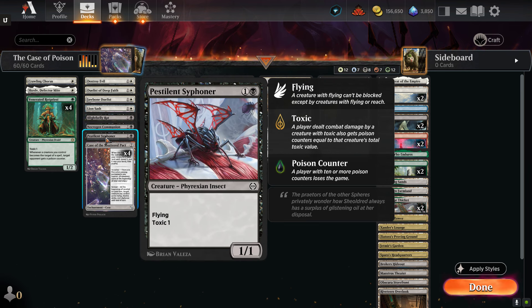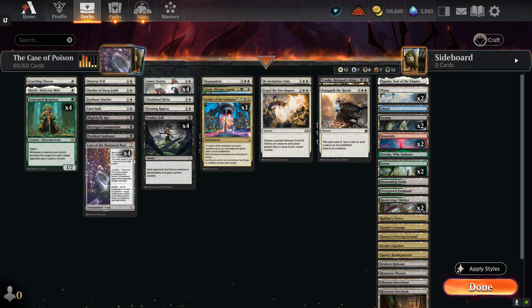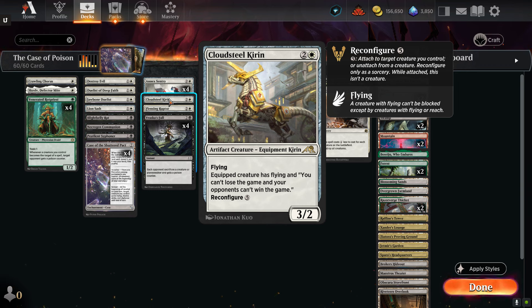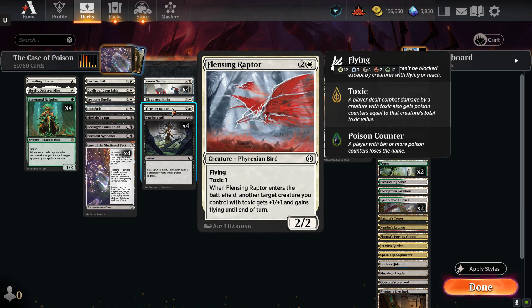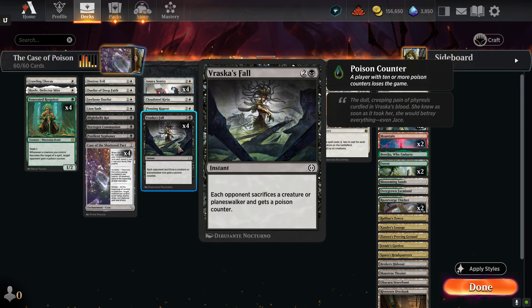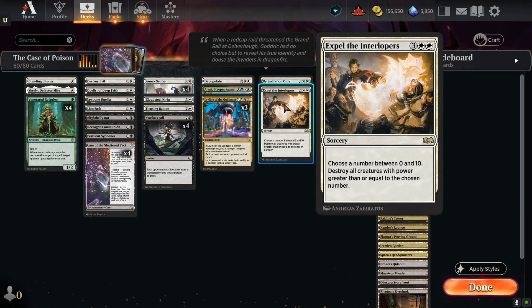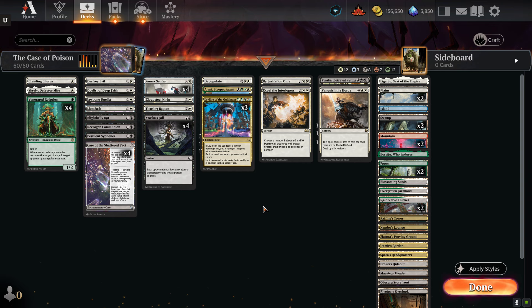Pestilent Siphoner already has some evasion — flying, toxic one. We have four Cases of the Shattered Pact: once you get all five colors represented and solve the case, a target creature you control gains flying, double strike, and vigilance at the beginning of combat on your turn. The four Annex Sentries all have toxic already. Cloud-Still Kirin from Kamigawa — you equip a creature and you can't lose the game and opponents can't win, plus it gives them flying. One Flensing Raptor, a 2/2 flyer with toxic one — when it enters, another creature with toxic gets +1/+1 and gains flying. Four Verazka's Fall — each opponent sacrifices a creature or gets a poison counter. Four board wipes I like: Depopulate, By Invitation Only, Expelling Interlopers, and Vanquish the Horde. Three copies of Ley Line of the Guild Pact — if one's in your opening hand you put it on the battlefield right away.